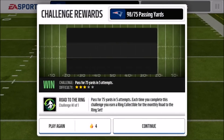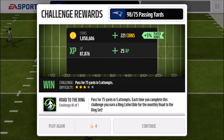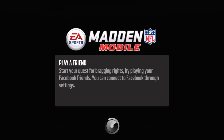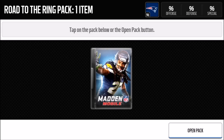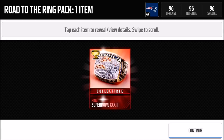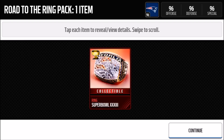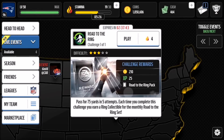I got 98 yards! Let's see if I get the elite collectible. I completed it and it gives me the pack — I got an elite collectible, the Broncos one! That's really cool. That's my theory for getting this elite ring. I know it sounds a little kooky but I've been doing it that exact way and completing the set with ease every month.